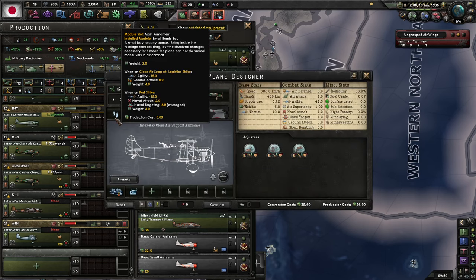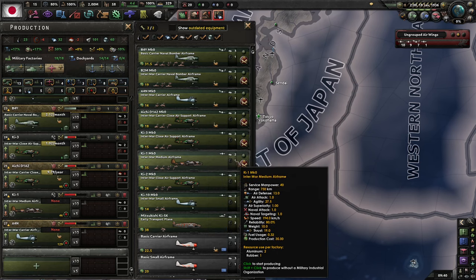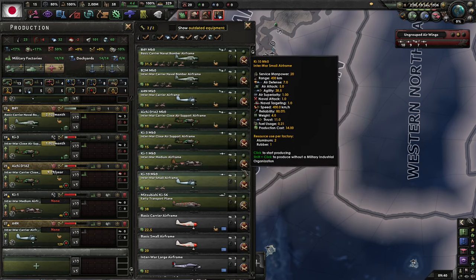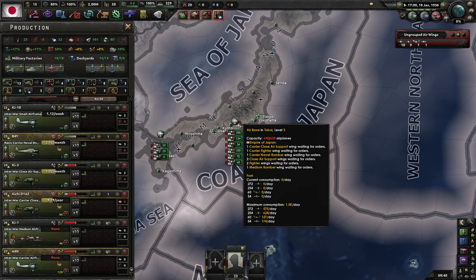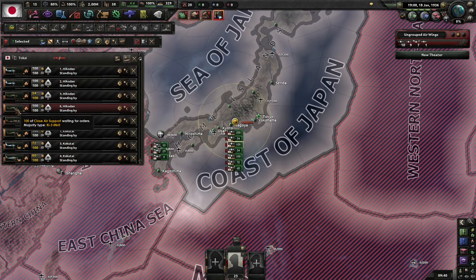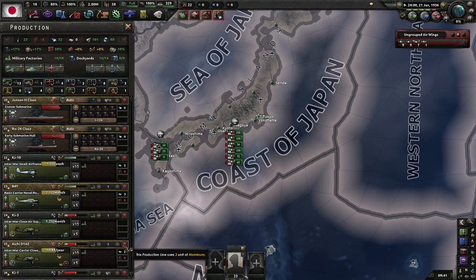Why do we have two different posterior supports? This one can attack for elites and support. This one's aimed differently — this one has a bomb bay, this one has bomb locks. Going with the one with bomb bays, and I can actually convert them over — that's helpful.